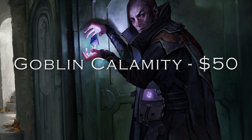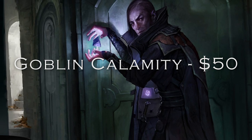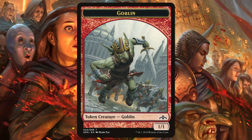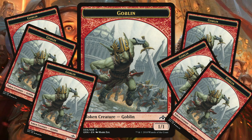Not only that, but I also believe this has a high enough power level that you can comfortably take this to your local FNM and still post pretty good results. Let's jump in and see what the deck is actually trying to do. As the name suggests, this is a mono red Goblins build focused on winning as fast as possible with a swarm of low cost Goblins.